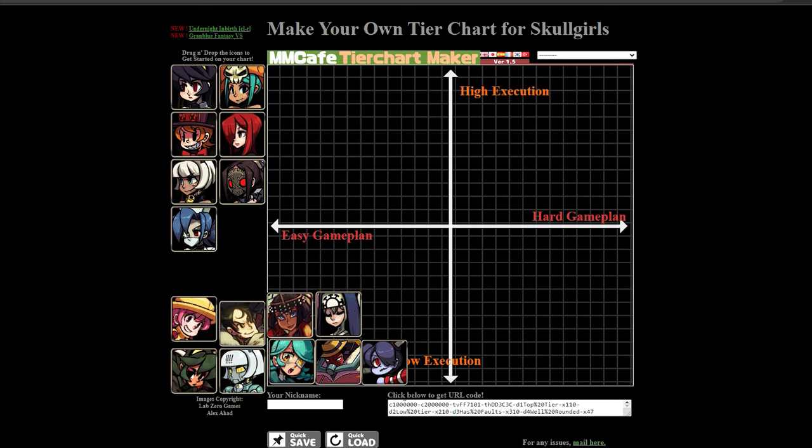Up next we have Miss Fortune. This character is high execution-ish, but it's kind of hard to grade her. Headless is kind of hard, and negative edge is pretty hard. But it's not like a puppet puppet — it's not Zato type beat, so it's easier than that. And you don't even really need Headless. Fuzzy got top 8 at Combo Breaker and basically never used Headless. For baseline tournament play, you can really get by just pressing jab and then going high or low and repeating the situation over and over again.